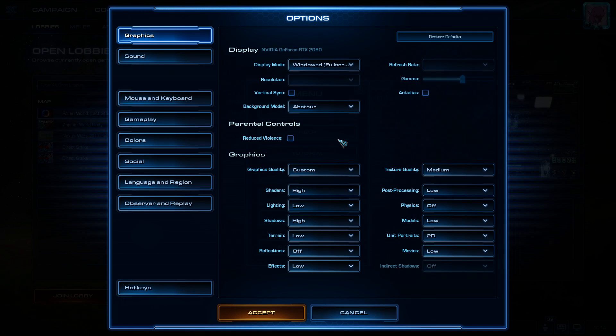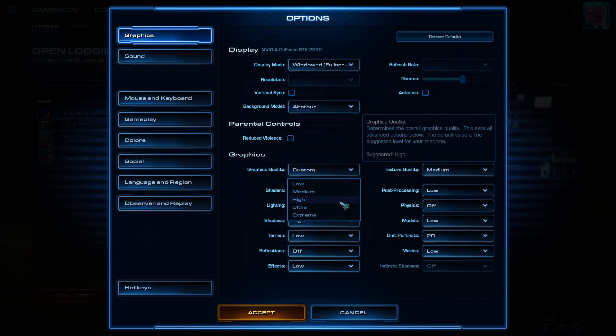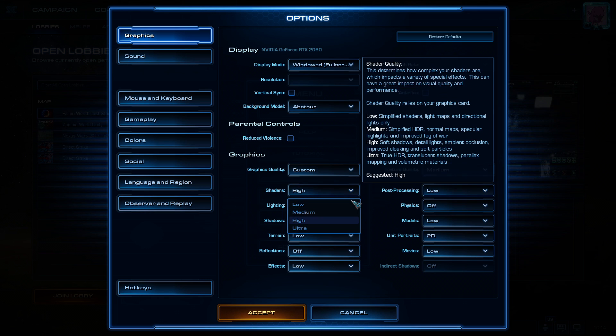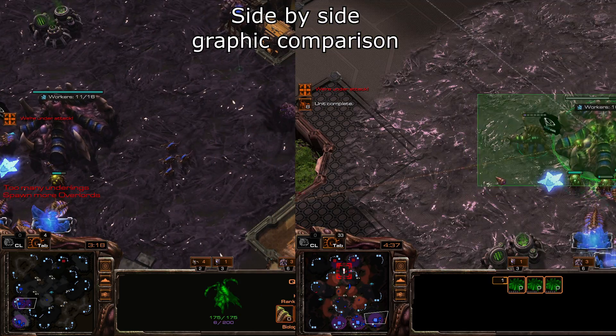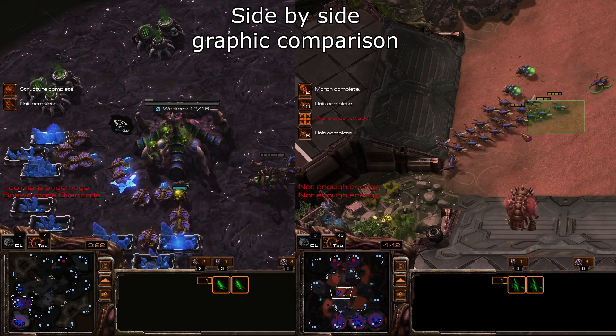You need to click on the graphics tab and set everything to medium quality, but keep the shaders and shadows on high or ultra. This is done to maximize the FPS in the game, as well as remove any non-essential effects that may distract you. Too much detail also makes your eyes tired faster. As for shadows, it's necessary to spot banshees, dark templars and observers, and with such settings it's easier to accomplish.